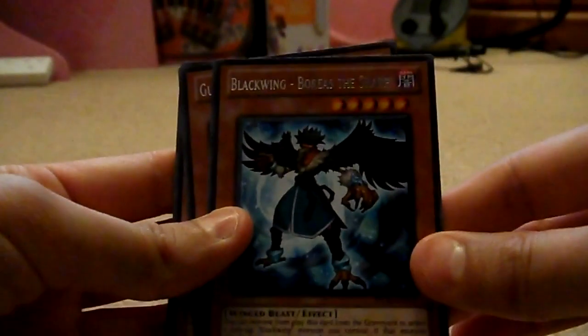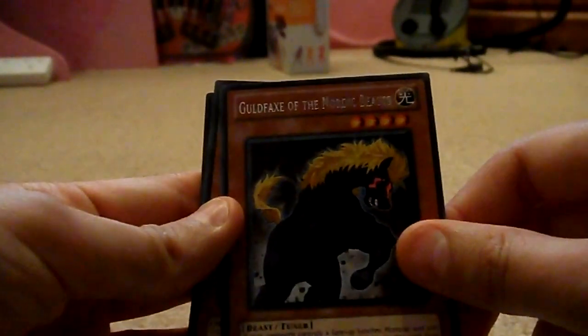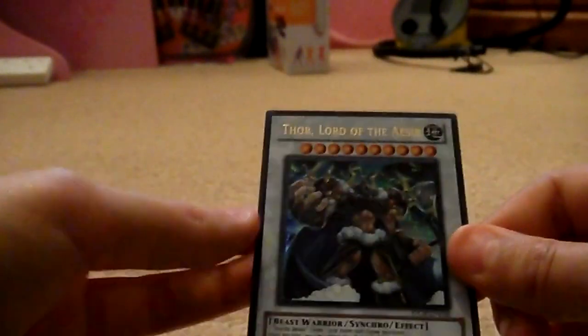I'll show you my rares and holos. Got a Blackwing Briss the Sharp, Guild Facts of the Nordic Beasts, a Symbolic Warrior Piano, and the best pull — a Thor, Lord of the Azu, Ultra Rare. It's one of the 5D's God Cards.